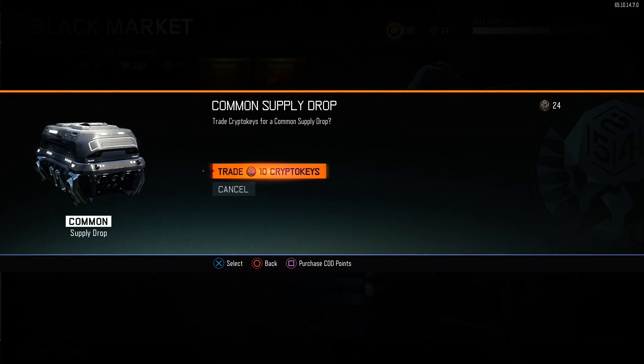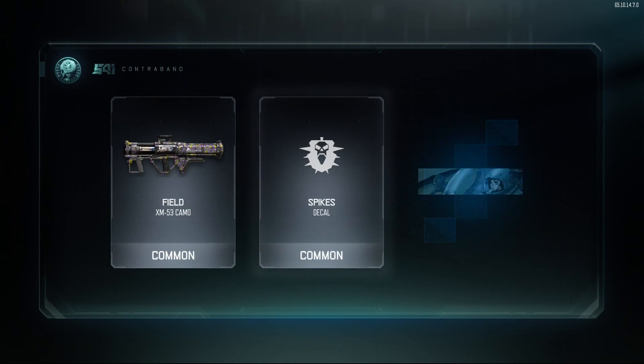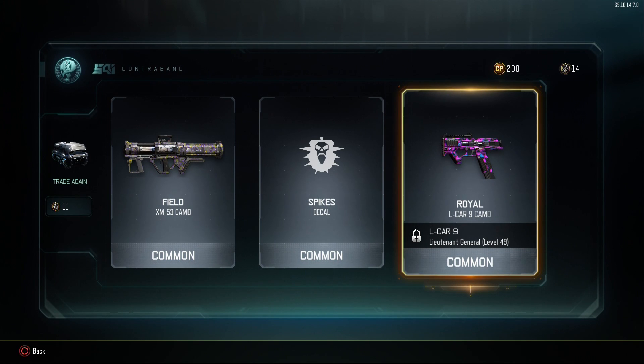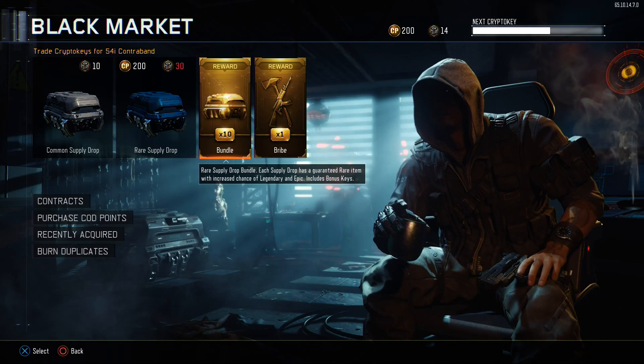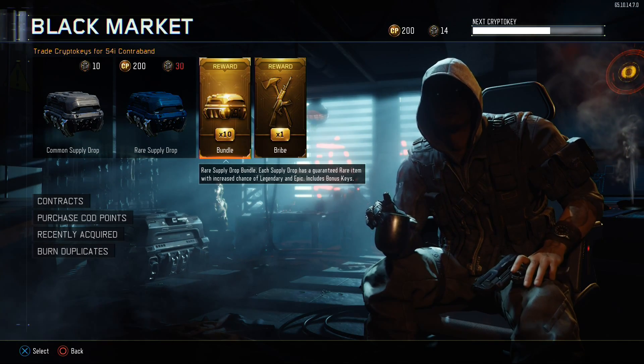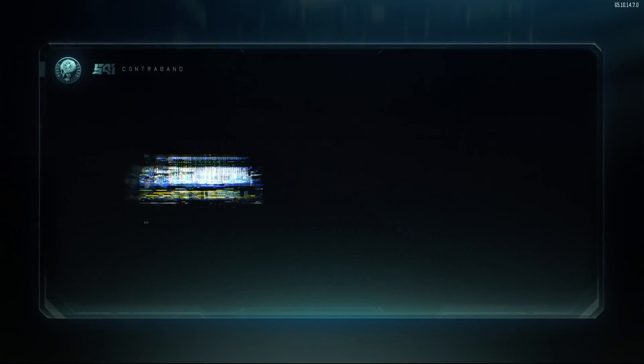Looks pretty cool. Let's open up a common supply drop — I also hope to get a weapon in here too. The Camel! That's pretty nice, the L-CAR 9 Camel Royal. Alright, so now we've opened all that, let's open up the rarest supply drop bundle that we get from the season pass.